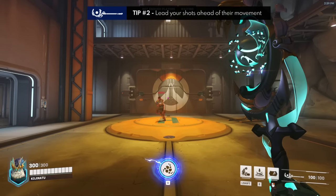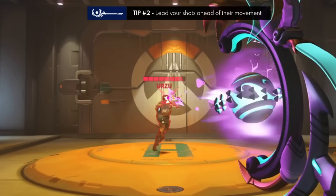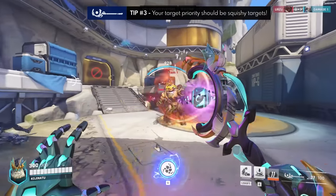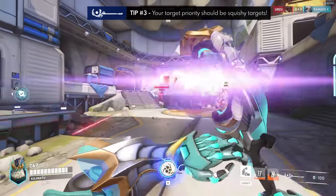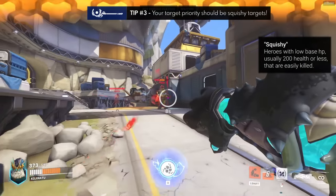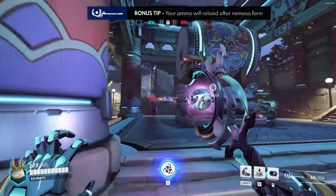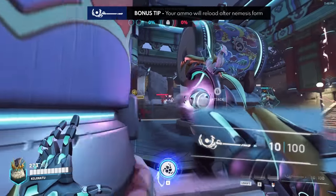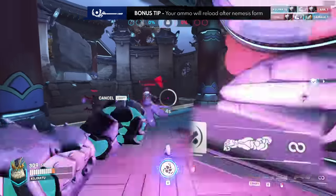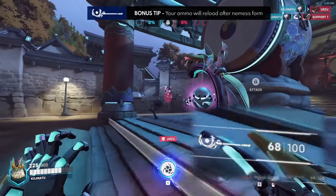This requires a bit of skill in terms of reading their movement and body language. However, if they really love left-right strafing, sometimes you can aim right around the middle with just a little variance and they might walk into it. Tip number three is target priority — shoot the tank if there's absolutely no one else in your immediate line of sight, but immediately switch to squishy targets whenever possible. Poking them forces them away from that position and can create a lot of space for your team. A small bonus tip is that instead of reloading, you can maximize your damage output by going into nemesis form and pummeling instead, and when you exit nemesis form, you won't have to reload because you should be back at full ammo. This is useful for finishing off targets out of pummel range.